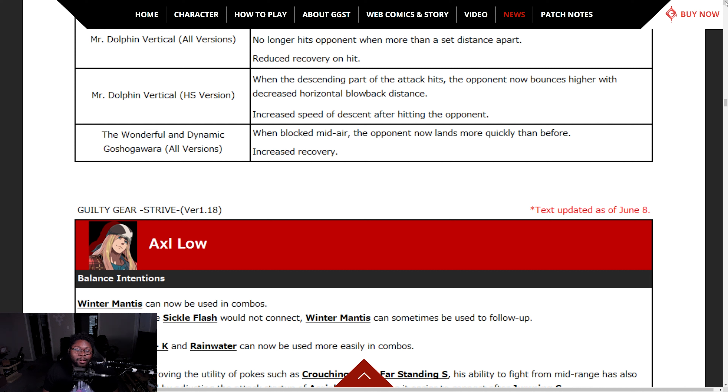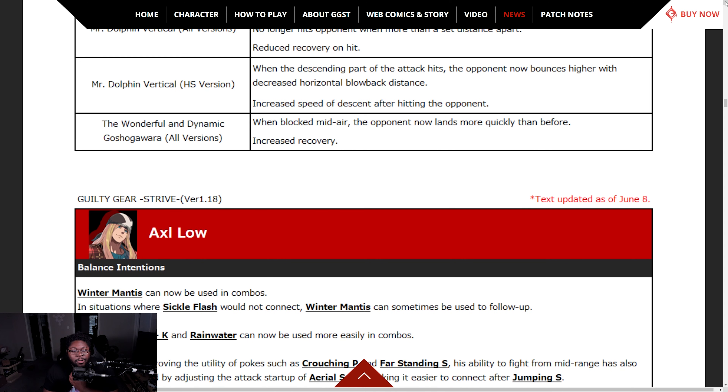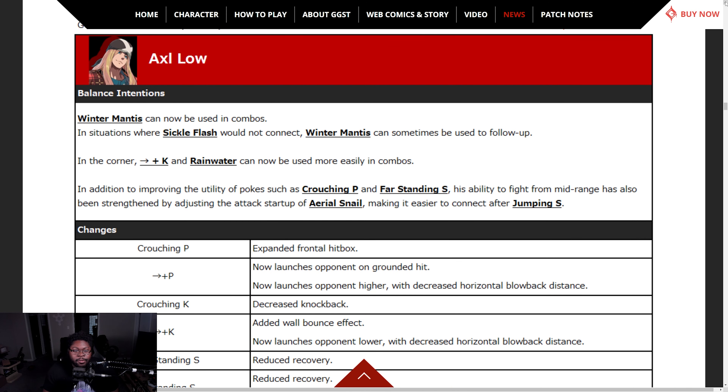Mr. Dolphin Vertical heavy slash — when the descending attack hits the opponent, they now bounce higher, so easier combos. Increased speed of descent after hitting an opponent. And Dynamic Goshogawara — when blocked midair, the opponent now lands more quickly. Increase recovery on that.